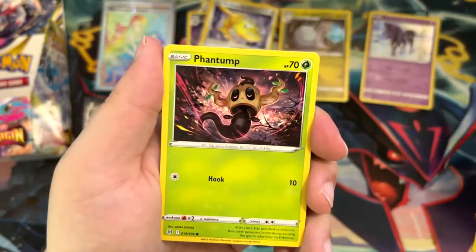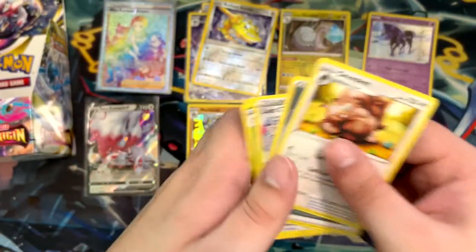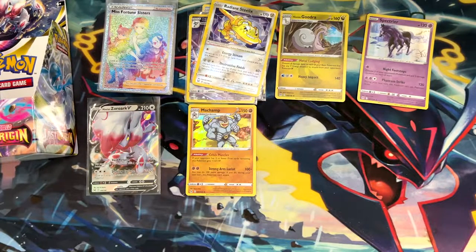Inkay, Basculin, Phantump, Vileplume, and a Greedent. And there are the other cards. There aren't that many Sword and Shield sets at this point. There are some bangers in there.